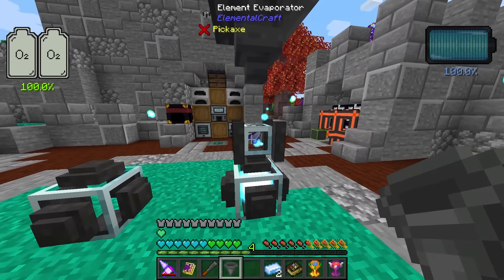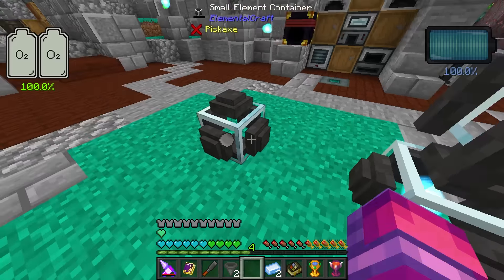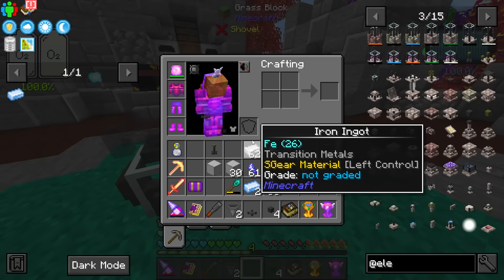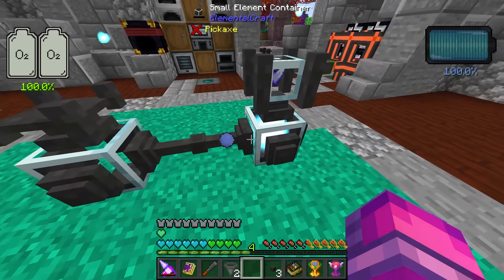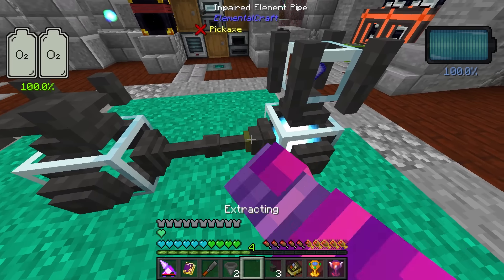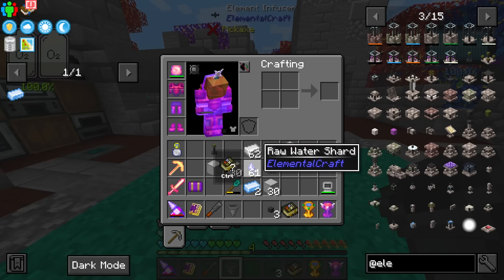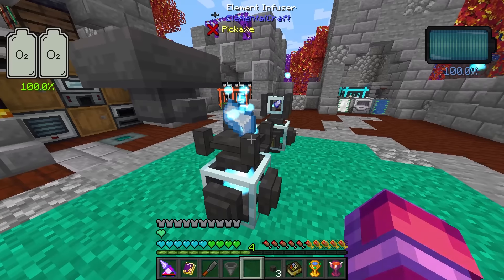The larger shards are a bit faster. I tried to hopper into the evaporator and ended up putting an entire stack in — interesting! Now let's set up the pipes. Place the pipe down, then the element infuser, and tell it where to pull from via right-click. It's very specific, but you can pull from the container. I also want to test using a hopper to put iron in — and yes, that works too!